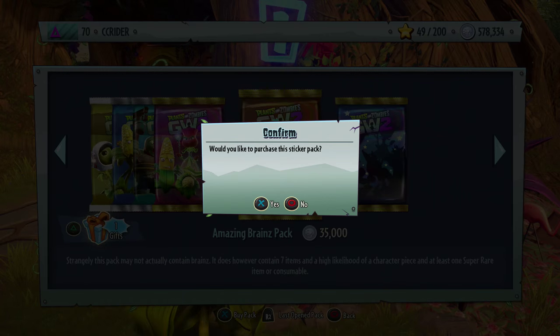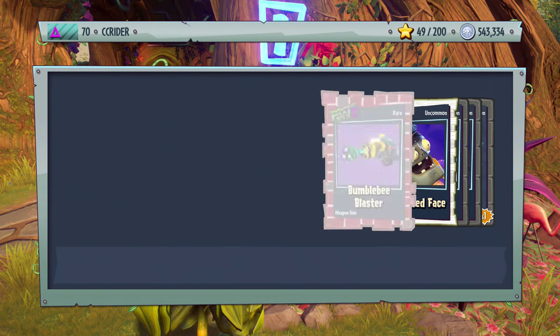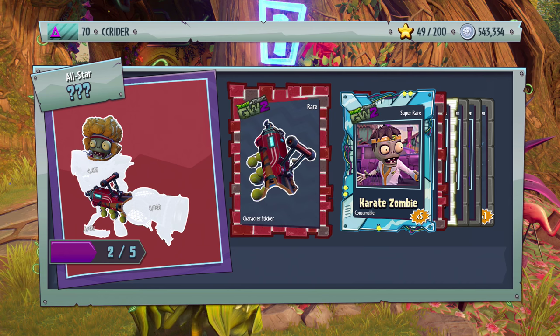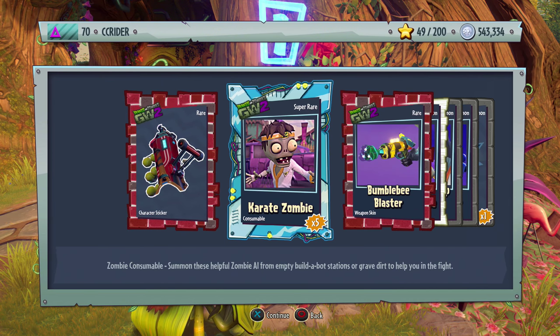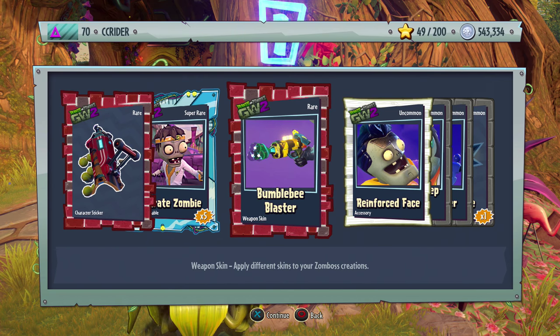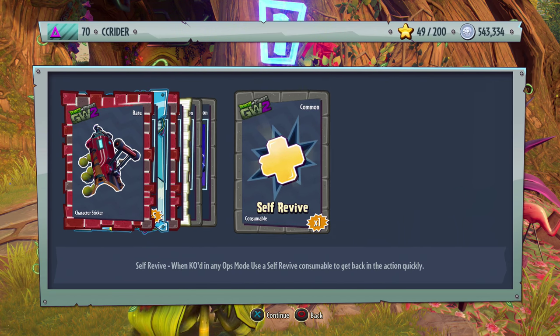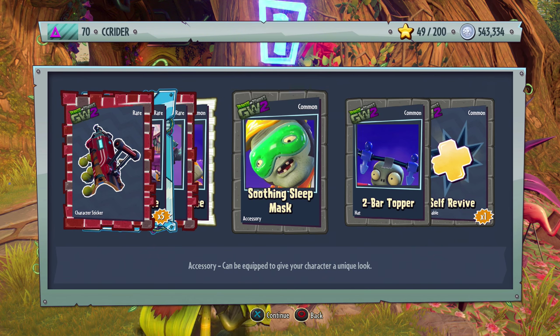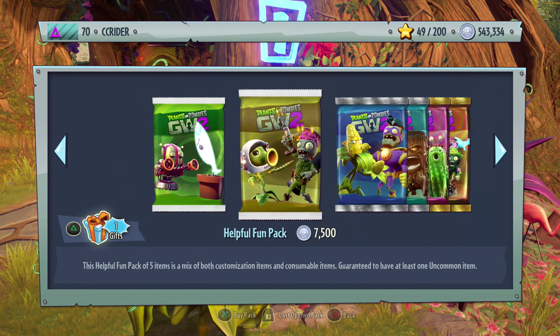Amazing Brains Pack — same thing but focused more towards the Zombie side. We got another piece to the Tennis Star, the Karate Zombie — five of them — Bumblebee Blaster, Reinforced Face, Shooting Sleep Mask, Two Bar Topper, and Self Revive. I like this a lot. The Reinforced Face has a cool little detail to it.